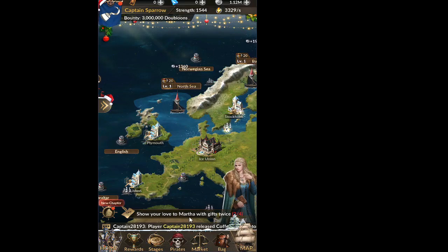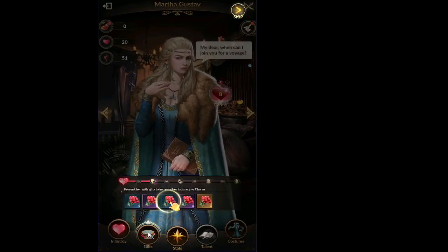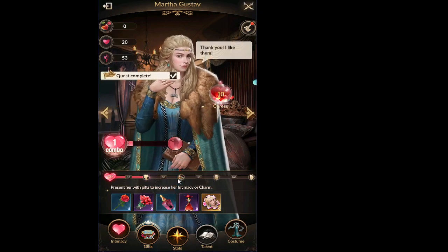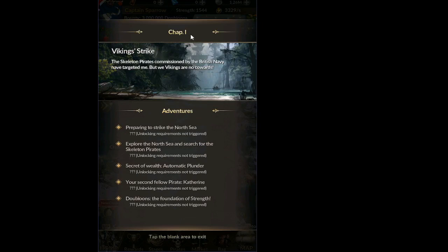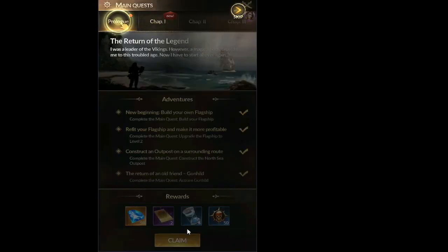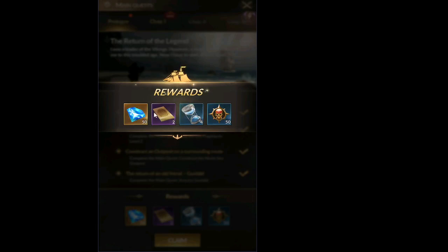Now we show our love to Martha again — visit her, click on the gift, and increase intimacy by clicking the button twice. Quest completed. The prologue is now finished — we've completed the first chapter of the storyline and move to chapter one. We collect the prologue reward: diamonds, a refreshing card, a silver hourglass, and prestige, which is needed to recruit pirates at the tavern.